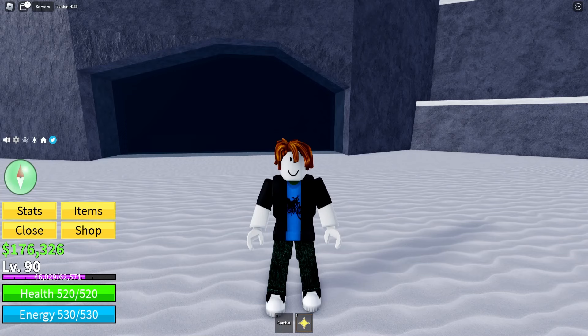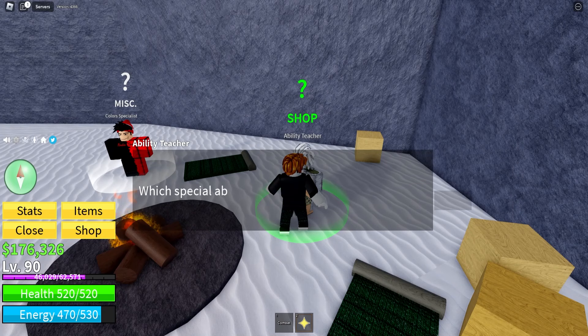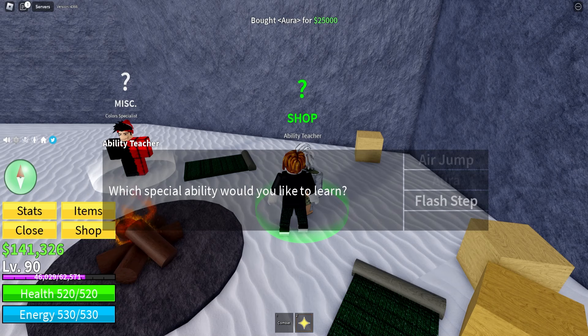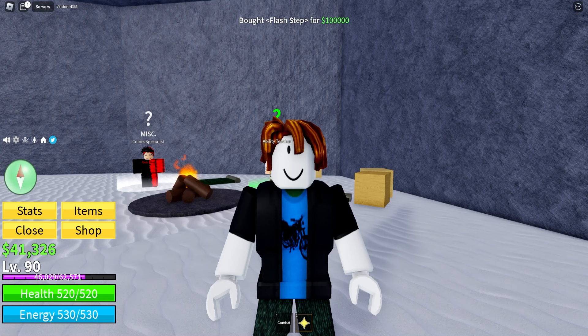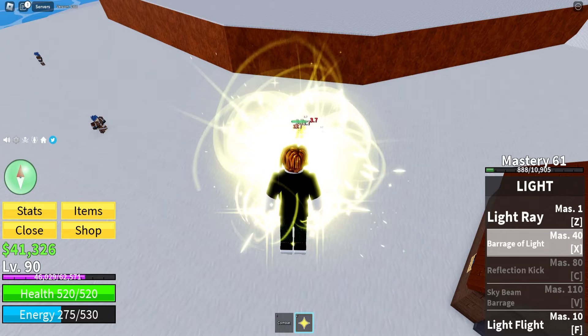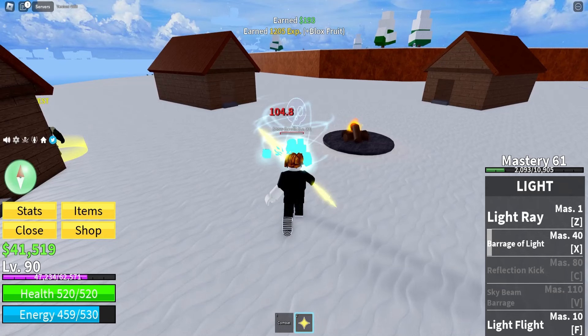We are at level 90 and in the frozen snow area. It's really important we come here to the ability teacher and learn every single ability he can teach us. We learn air jump, aura, and flash step — which costs 100,000 and is very expensive. I also want to show you guys the barrage of light ability — it's really cool, though it does low damage right now since I haven't put many stats into Bloxfruit. It definitely becomes a lot better later on.